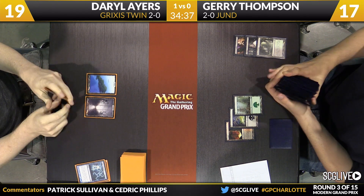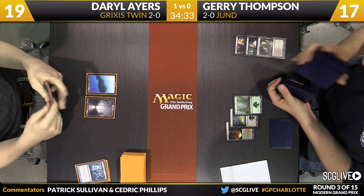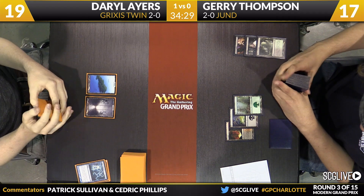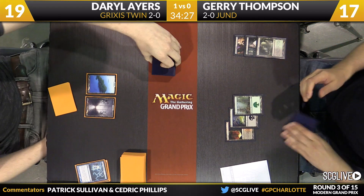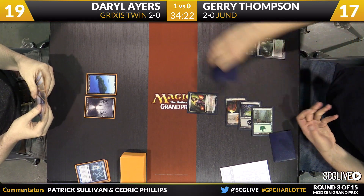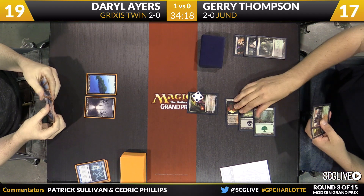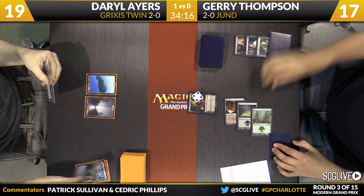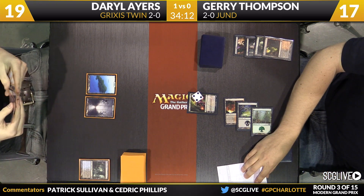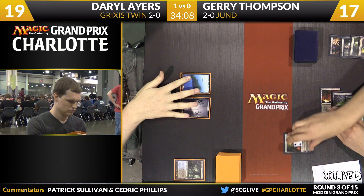Blood Moon is bad on both sides now. If we do go to a third game, I wonder if Ayers maybe reaches for his sideboard and says, well, Jerry's pretty smart, he's not going to fall for this, I'm going to get this out of my deck. There's still no guarantee that Jerry gets a draw that allows him to function through a Blood Moon. Obviously it helps him to know about it. But if Jerry doesn't draw fetch lands, his deck is mostly non-basics. If he's on Blackcleave Cliffs and Ravnica dual lands, he can still get caught by it.